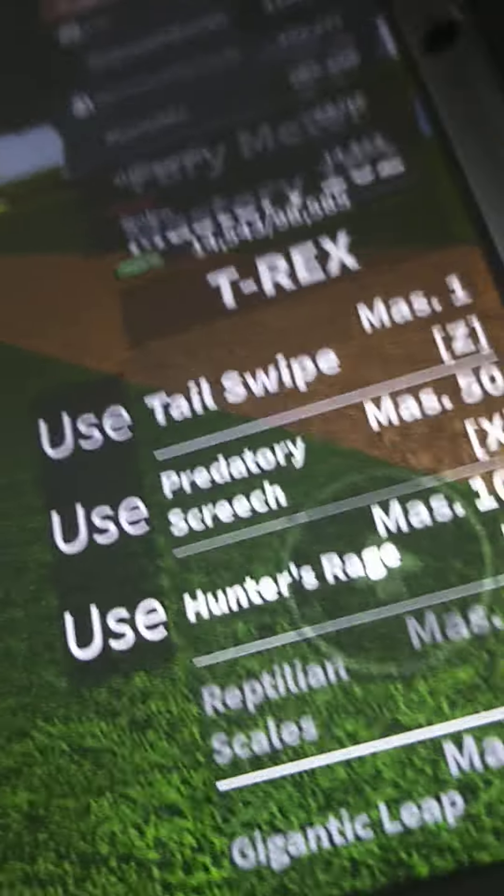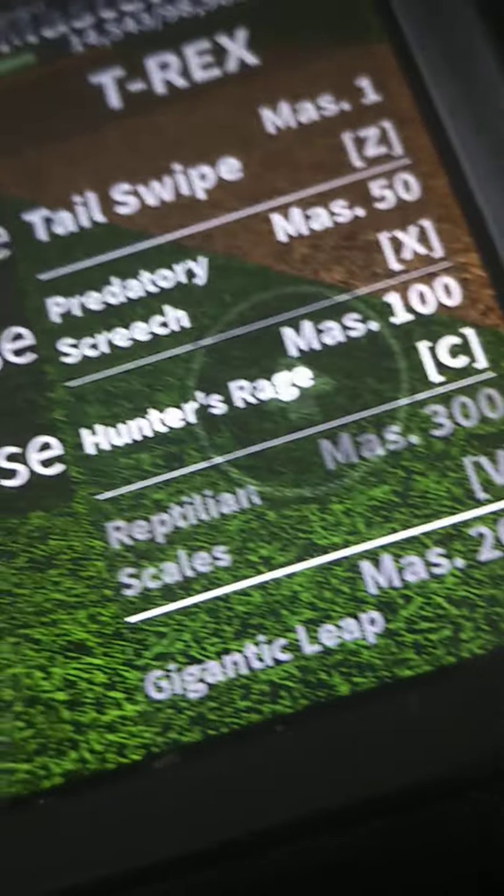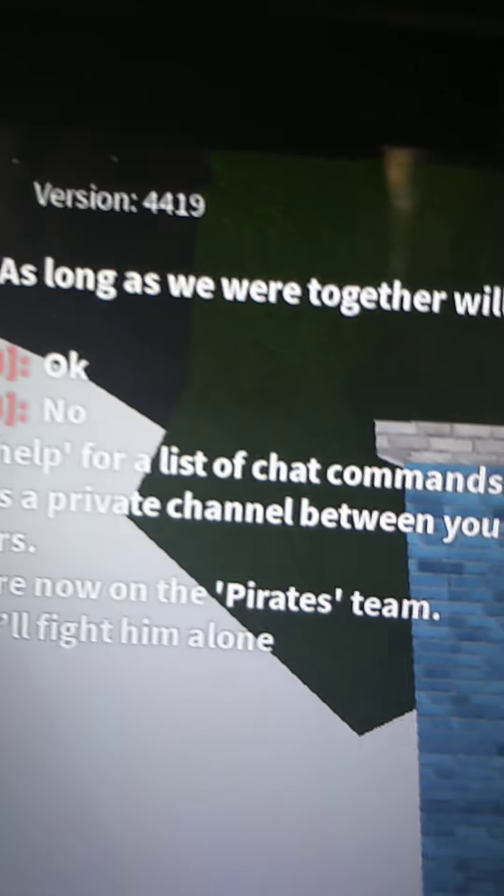I do have the T-Rex sword and I have tail swipe, predatory screech, hunters rage, reptile scales, and gigantic leap. Let's see what the chat is saying.